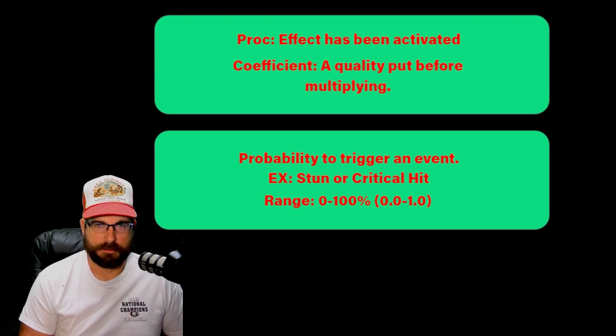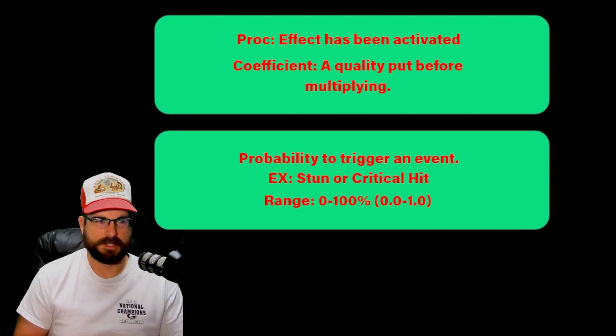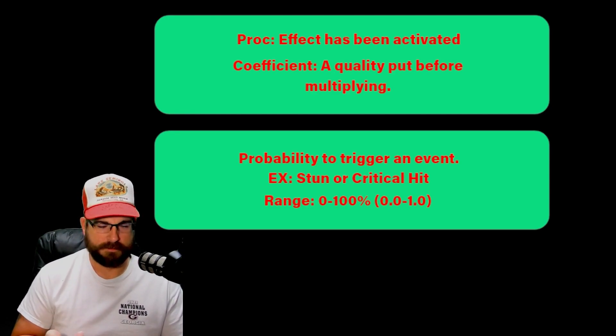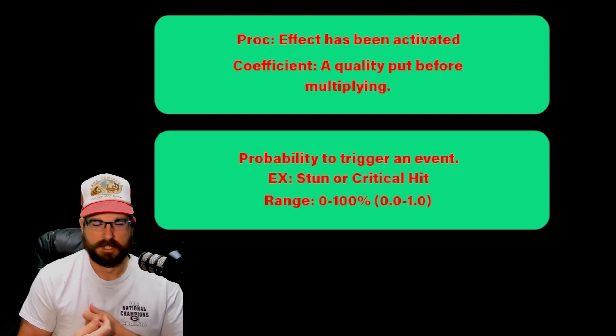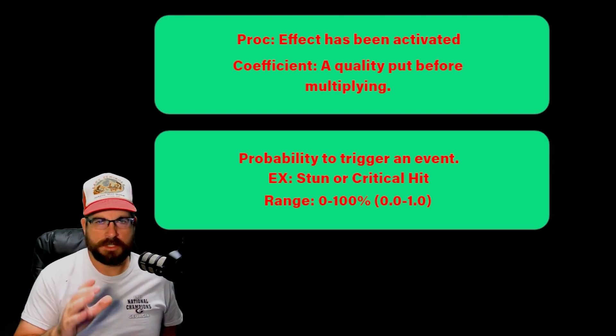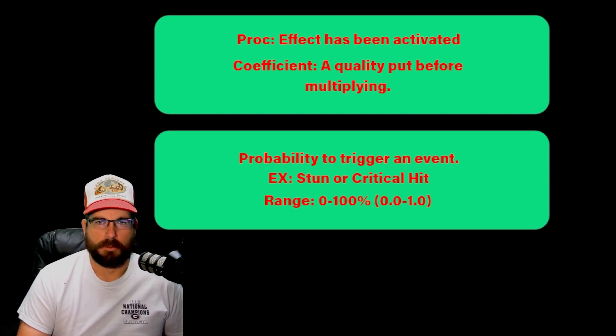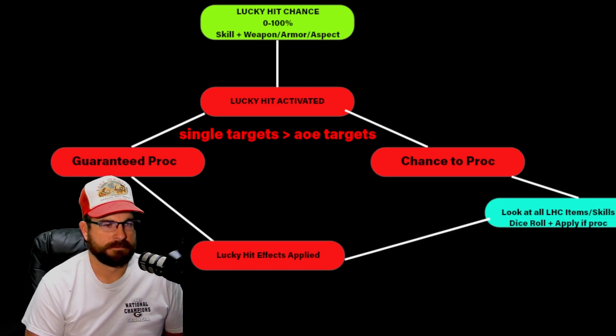There's a dice being rolled in the game to see if it's a critical hit. To simplify it — let's say for a critical hit the dice has to roll a six. The computer rolls that dice every time you're hitting that monster. The same thing applies to Lucky Hit. You're going to be hitting, hitting, hitting, and there's going to be a dice roll every time you hit. Once you get that Lucky Hit, a bunch of other stuff happens. Let me map out what happens with this little tree I've got made up.